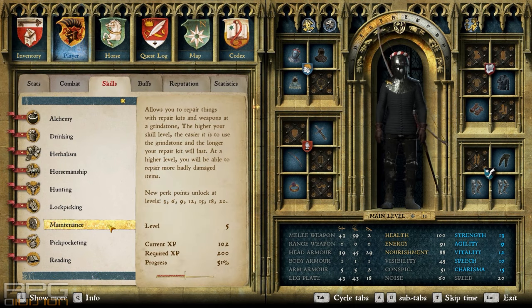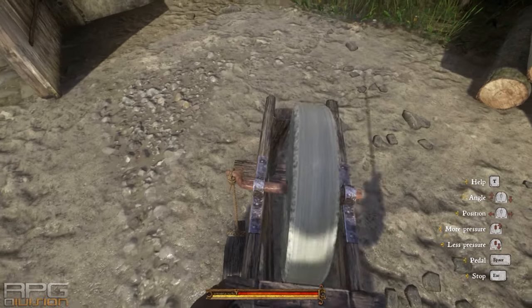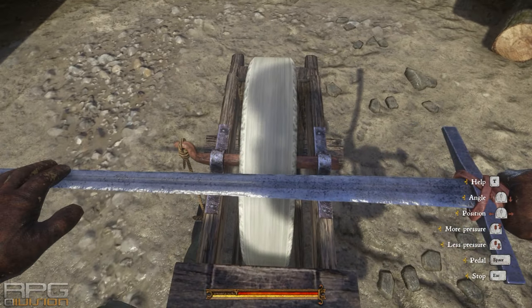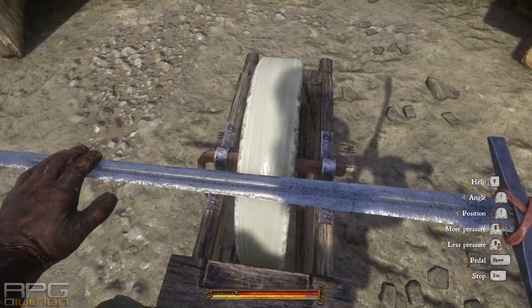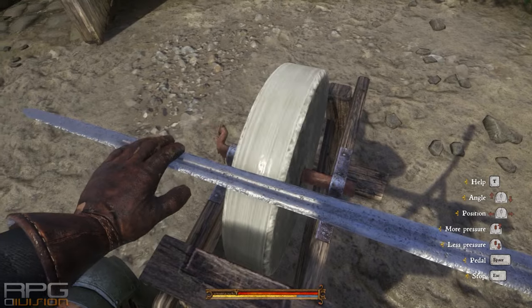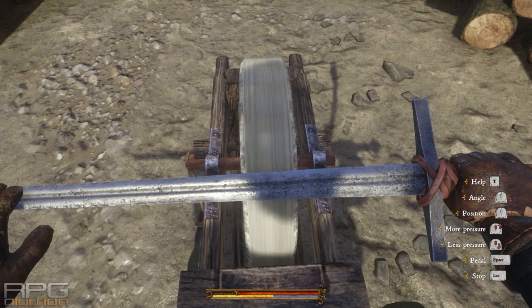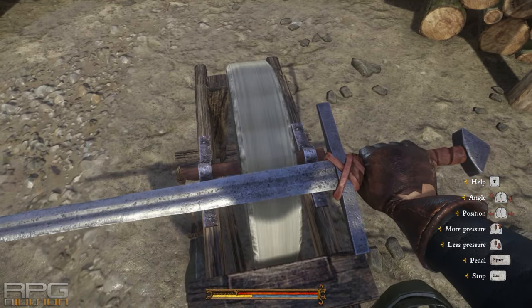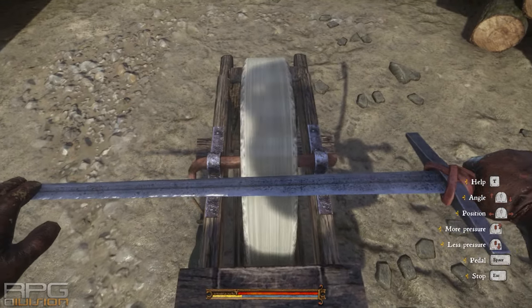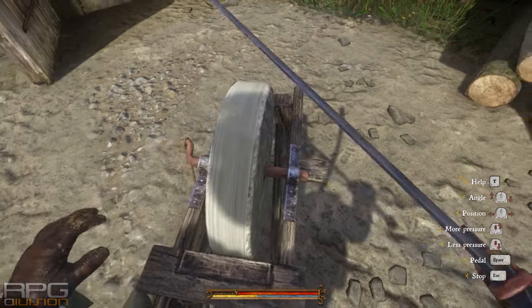When you reach proper speed with the wheel, start applying pressure — pressure is applied by using the scroll on the mouse. Only apply slight pressure at the beginning to see the sparks, then adjust the angle. When you find that sweet spot where the sparks start flying, move the sword across the grindstone so that you sharpen every part of it. When you move the sword across the grindstone it will change its angle slightly, so you need to readjust the angle constantly to keep the sparks going. And that's the whole procedure.